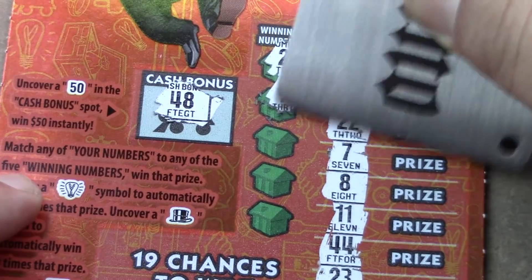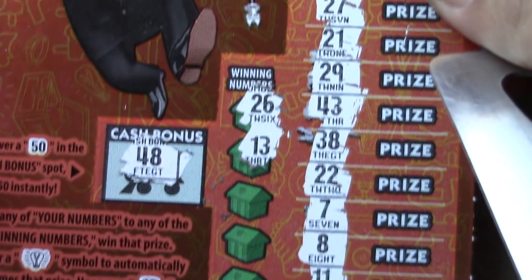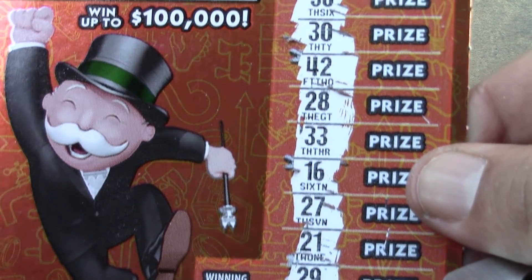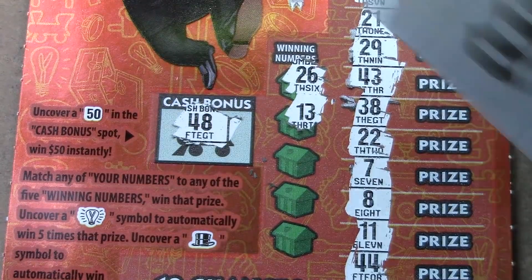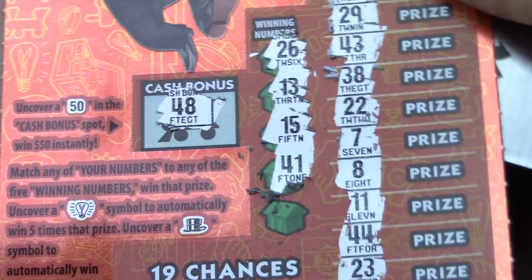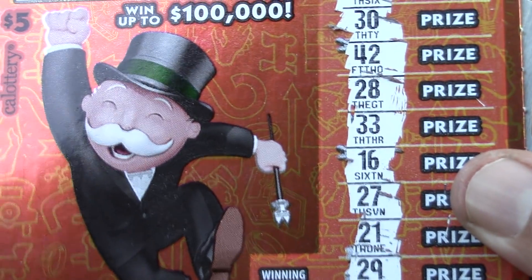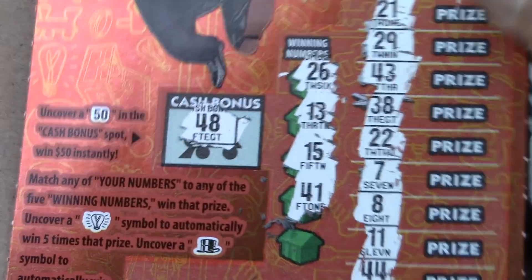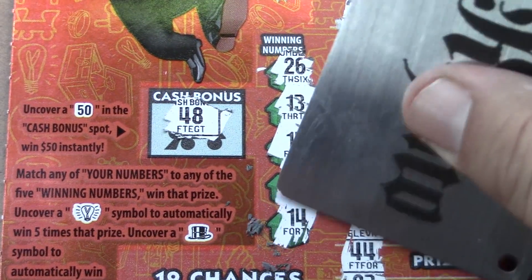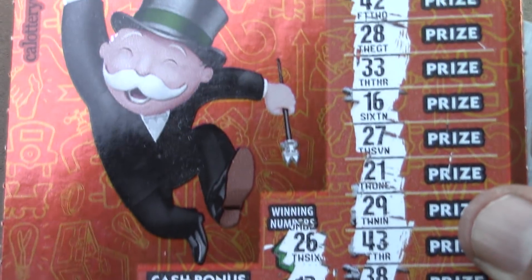Our winning numbers are 26 and 13 — nope on both. Next two are 15 and 41 — no 15, no 41. Last number is 14 — nope. We lost on the first ticket, that's all right, let's move on to the next one.